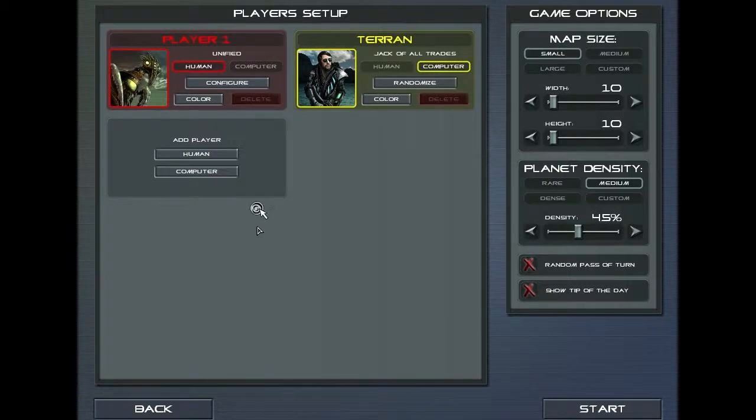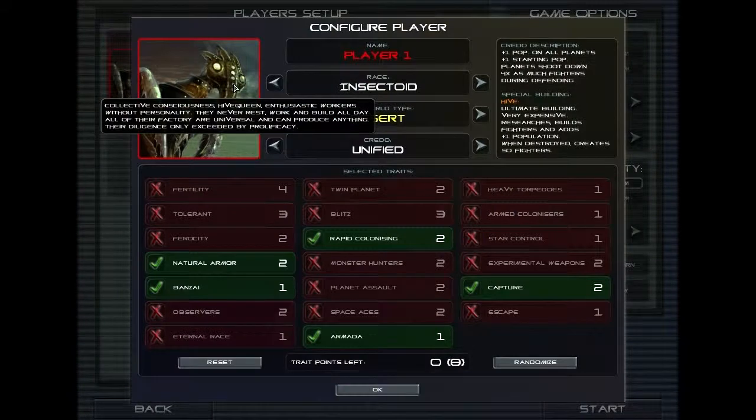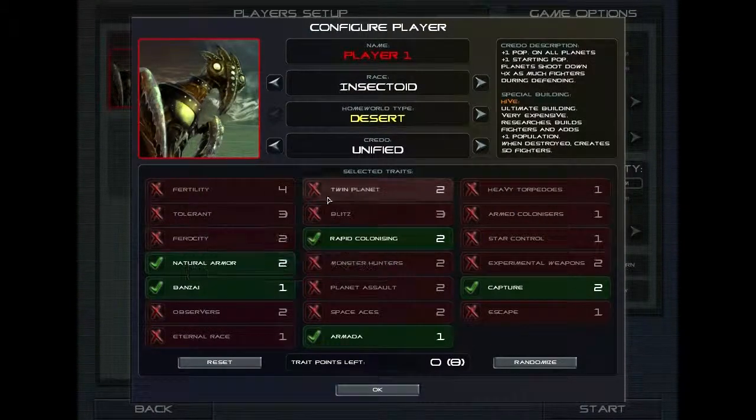We're going to play a simple one-on-one match — us versus a randomised computer player. The first thing I'm going to do is go in and configure my particular alien species.